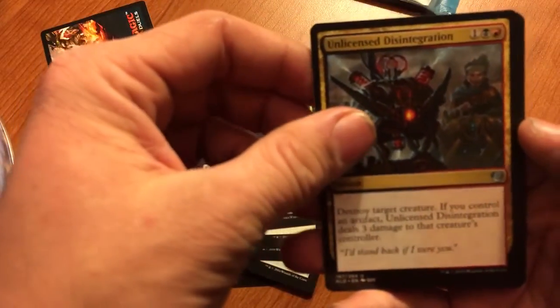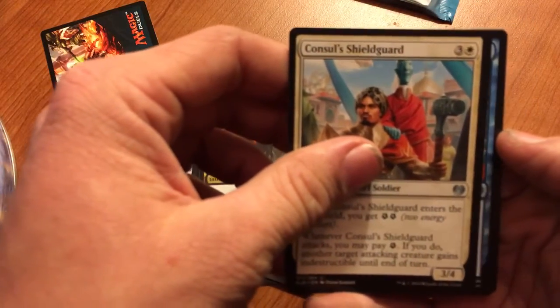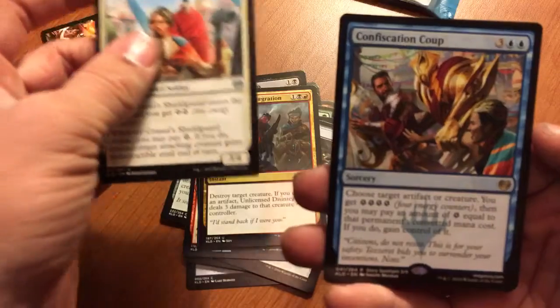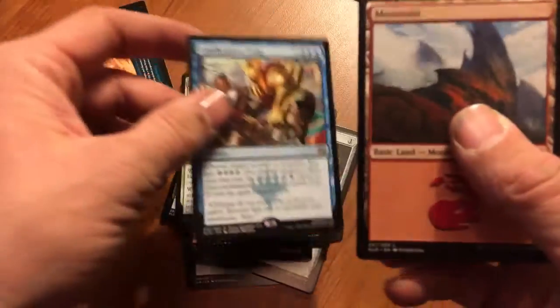Unlicensed Disintegration, Console, Shield Guard. Here's a rare — Confiscation Coup. And a land card.